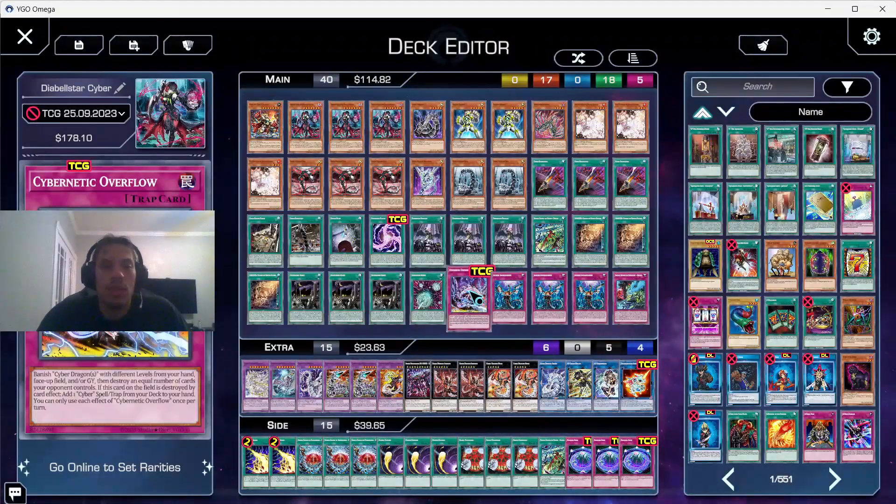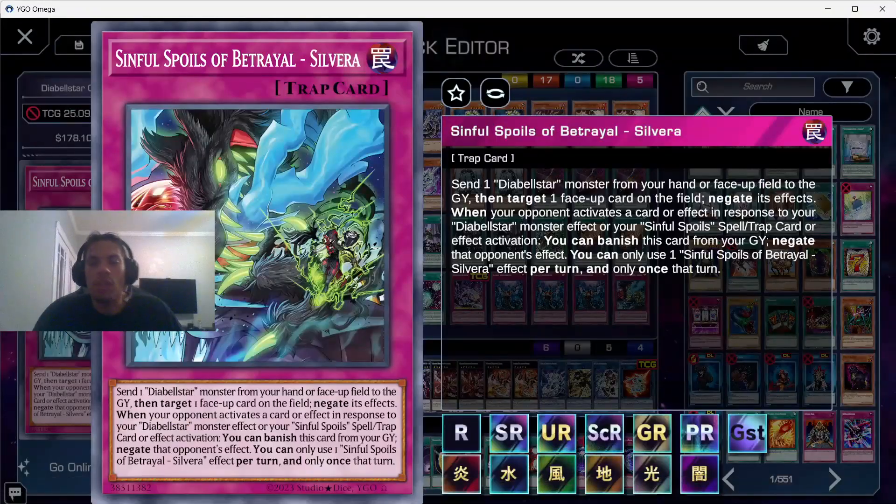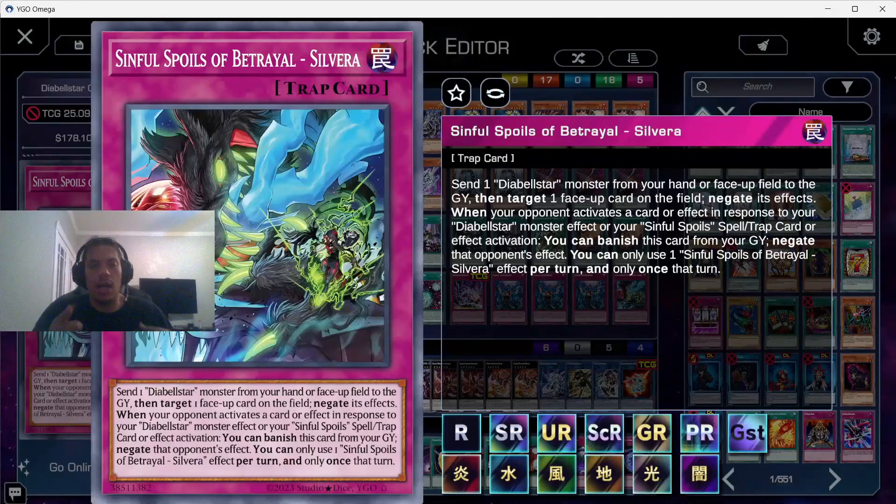One Realm, one Overflow, triple Imperm. Sinful Spoil of Betrayal — Silvera. Send one DFL Star monster from your hand or face-up field to the graveyard, then target one face-up card on the field and negate its effects. When your opponent activates a card or effect in response to your DFL Star monster effect or one of your Sinful Spoil spell or trap cards, you can banish this card from the graveyard and negate that opponent's effect.